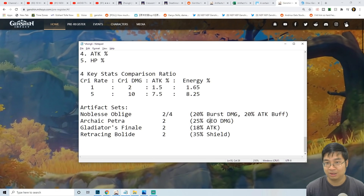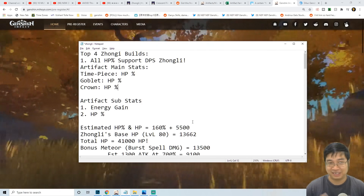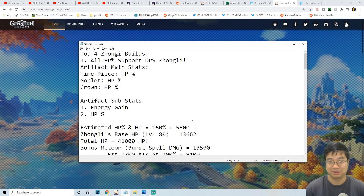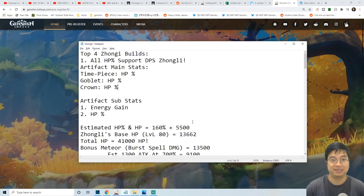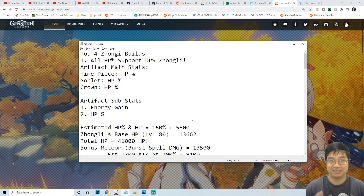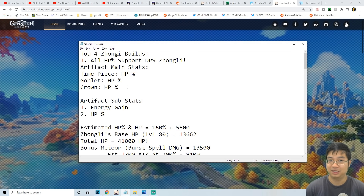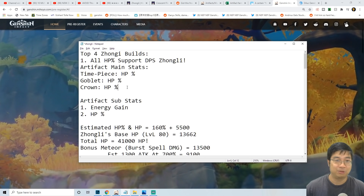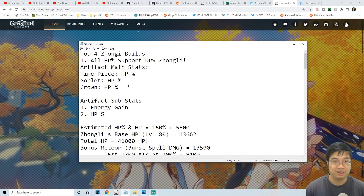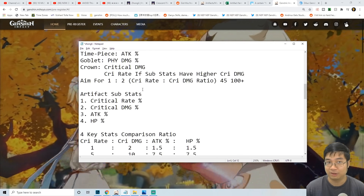So what that means is we want to scale everything into his burst damage ultimate. Let me know in the comments below what you think about those builds. If you have any new builds for Zhongli or any new ideas, feel free to share with us and if it works we can make it onto the next guide for Zhongli. Hopefully you guys found those four builds interesting, and as Zhongli's banner comes out, if we get lucky we can try some of the builds.